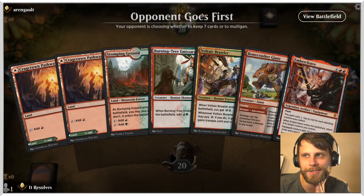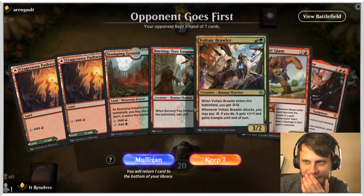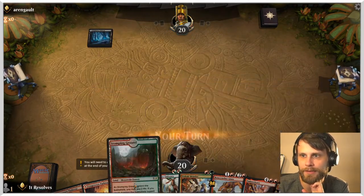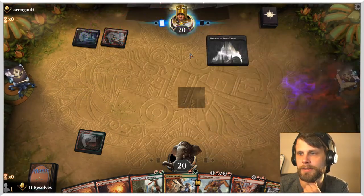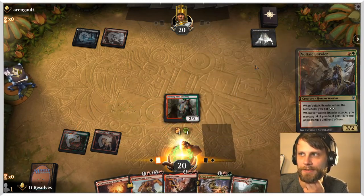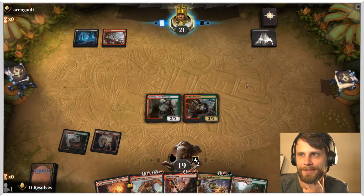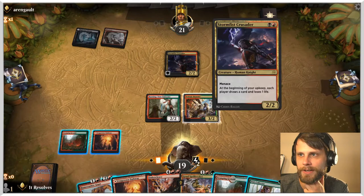Here we are for game two — the previous opponent conceded before we even accepted our hand, so we're skipping to this one. This is a slow-ish hand but worth keeping given the strong turn two. Looks like the opponent is on black-red — that's a little scary. Oh, it's Shrines — how fun. We'll go Burning Tree Emissary into Brawler and just go for it. The Shrine stack can be very frustrating.